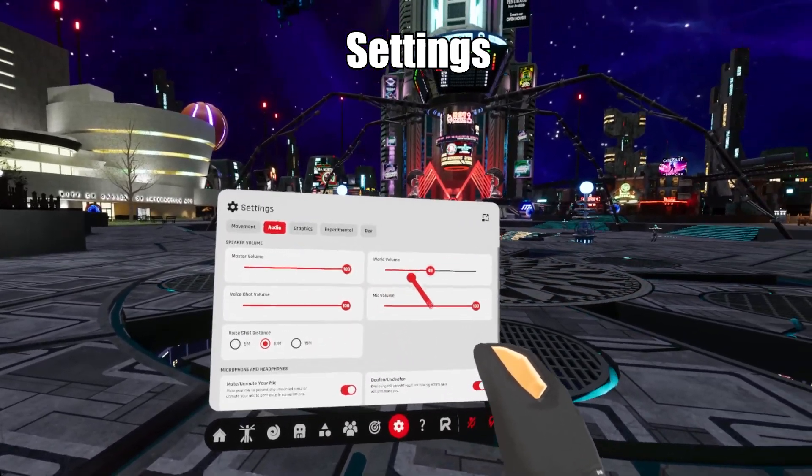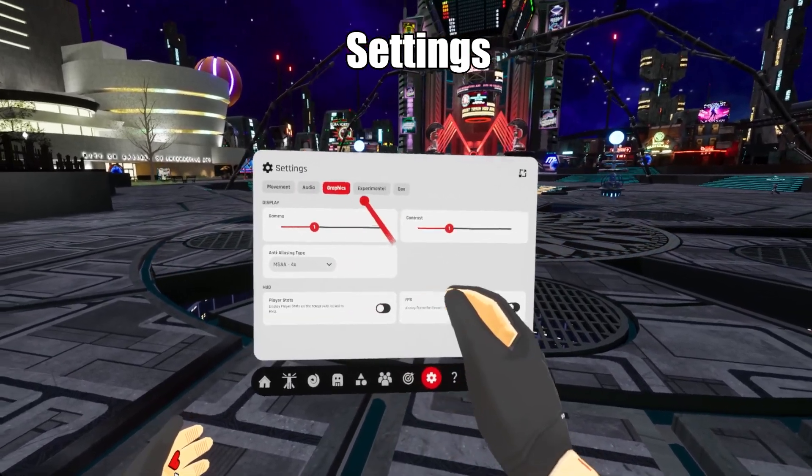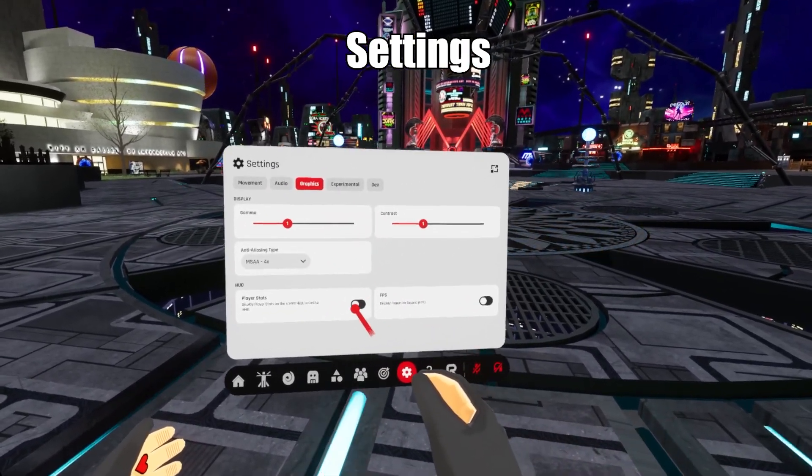Look at the top where it says audio. This is where you can adjust your sound settings and change your input mic and speaker. The graphics tab will let you change the gamma and anti-aliasing.